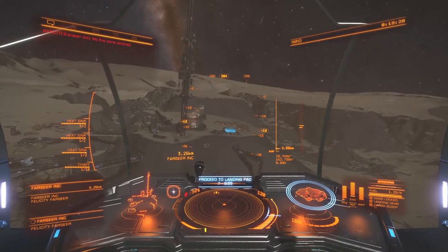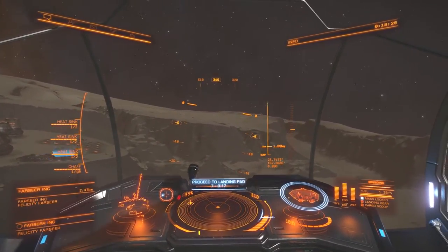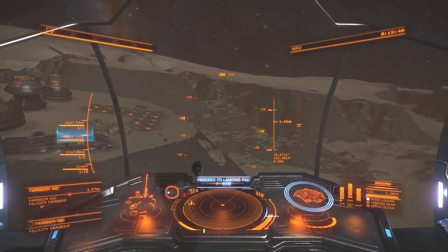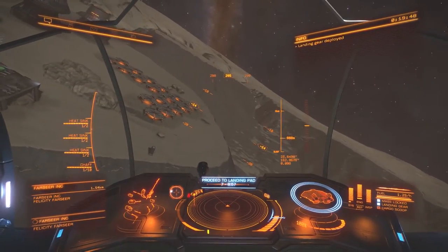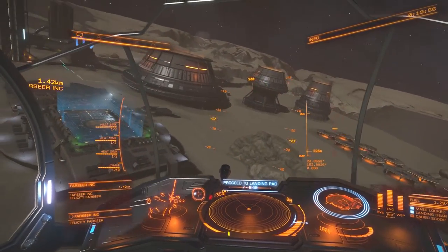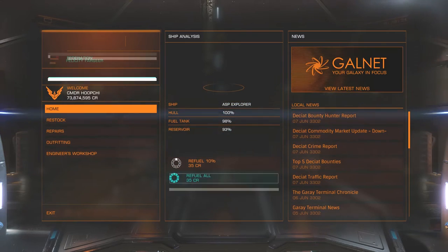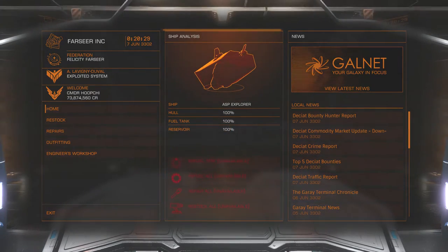We're coming into the Farseer Incorporated base now. The engineer bases are actually pretty cool — this one is located on top of a canyon wall, kind of like a Grand Canyon environment, with a lot of structures. Most engineer bases are like that. I'm lined up for touchdown and I've landed on landing pad seven — lucky number seven. It was a fairly uneventful trip over; I hit a number of systems where I could sell or gain cartographic data, which was nice.